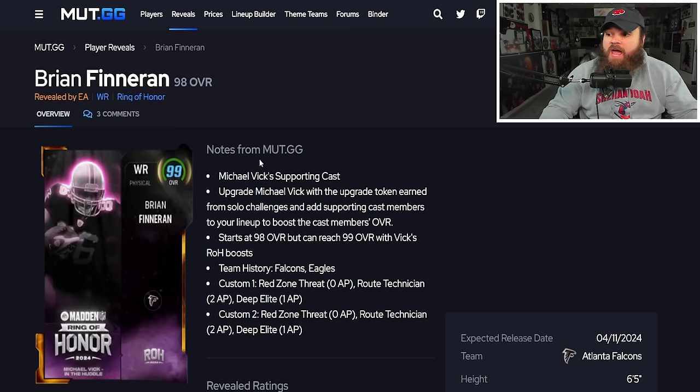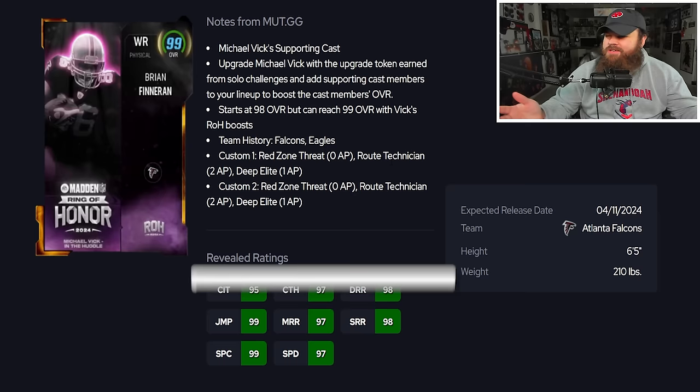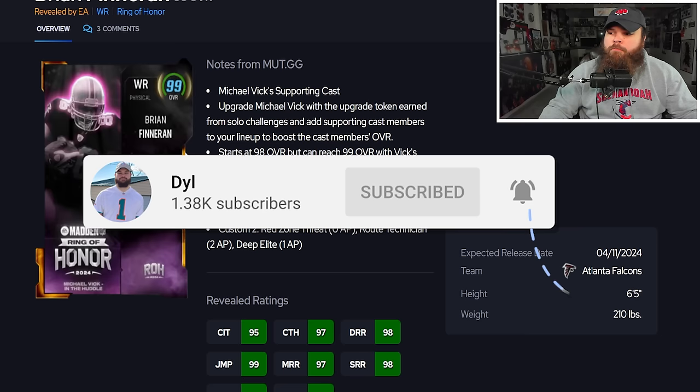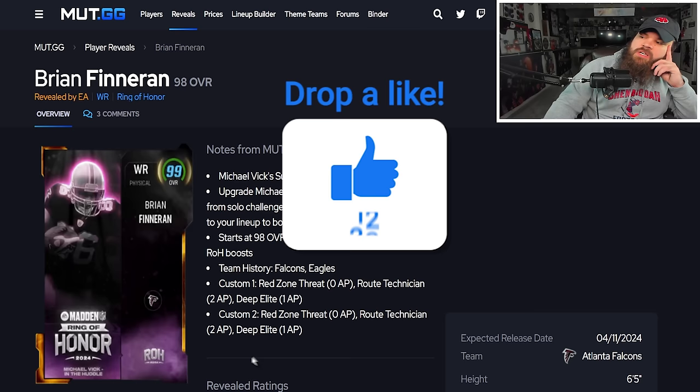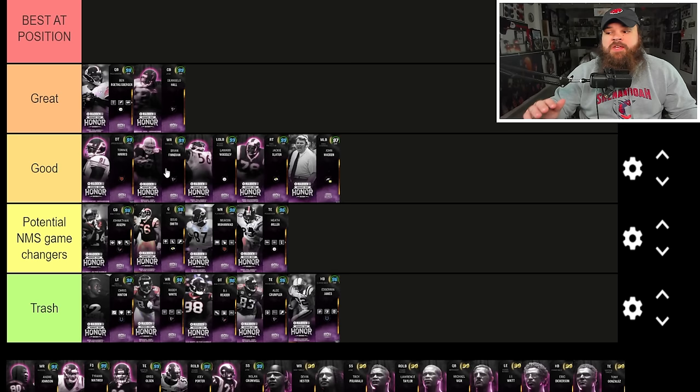Brian Finneran is part of Michael Vick's supporting cast, standing 6'5" with 97 speed and 90s across the board for route running. He gets Red Zone Threat for zero AP and Route Tech for two — a slight nitpick that Route Tech costs two instead of one. He's a super tall receiver with great juke animations, kind of like a Mike Evans. He's extremely runnable especially on a theme team.